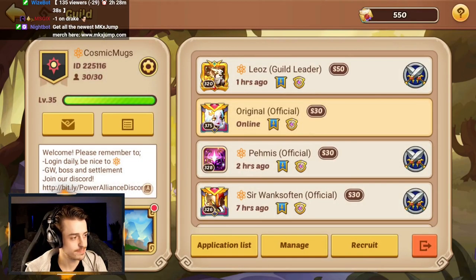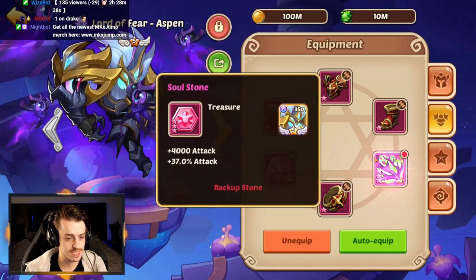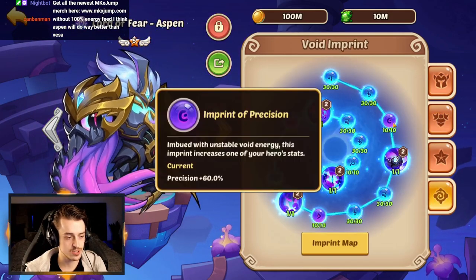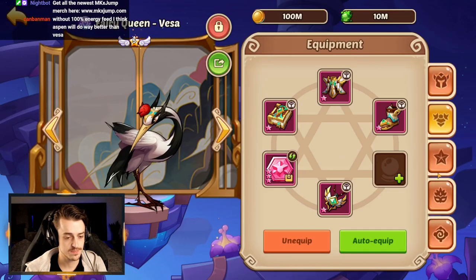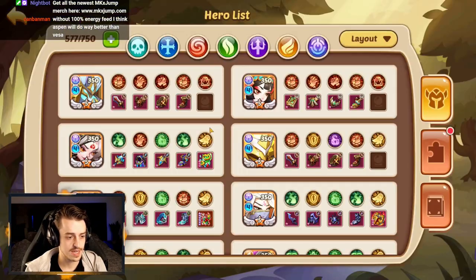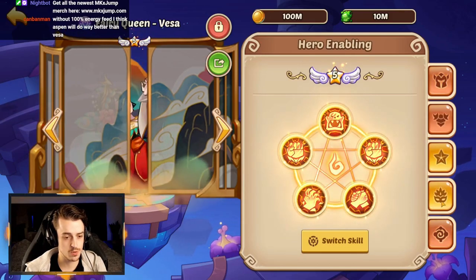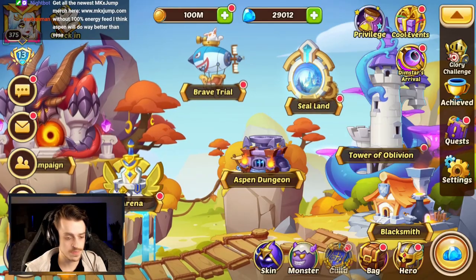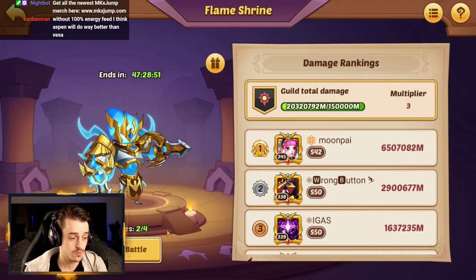Now let's try Vesa — same thing. The build was attack attack with Antlers Cane, imprints were crit damage, precision, and holy damage. Vesa is also running holy damage, crit damage, and precision, with attack attack stone. They're both void 4 — it couldn't be any more equal. We're going to pop in the Antlers Cane and do exactly the same test with her. It should be pretty different because Drake was synergizing really nicely with Aspen — let's see if that synergy holds up when we swap in Vesa.